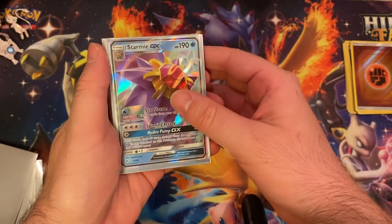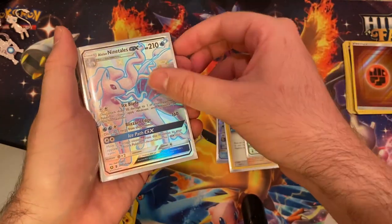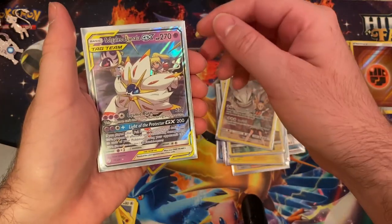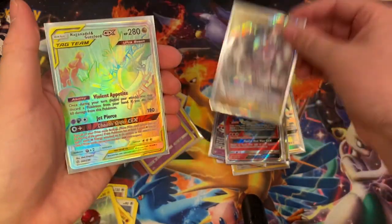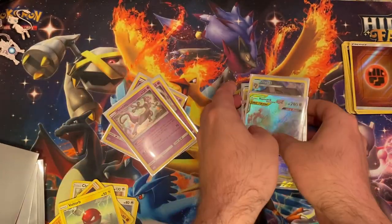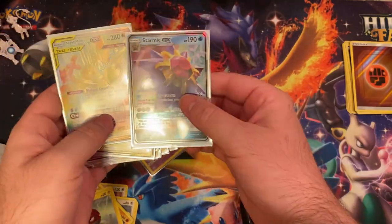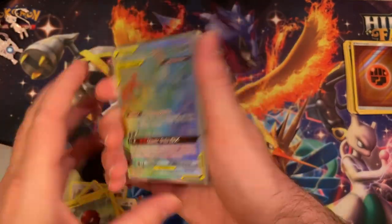So we'll just go back over what we got. We got the Starmie GX, Misty's Water Command, Golisopod GX, Alolan Ninetales GX, Gyarados GX, the Legendary Birds trio, Zapdos, Mimikyu, Steelix, Solgaleo and Lunala, Volcarona, and Arceus Dialga and Palkia. And finally we got Naganadel and Guzzlord. Yeah, honestly, I'd say it wasn't that bad for the first video. We'll hopefully have more on this channel, and the main goal is going to be trying to get that shiny Charizard. Until next time, I'll see you guys later.